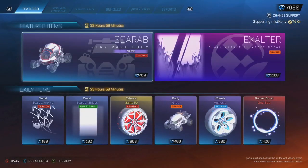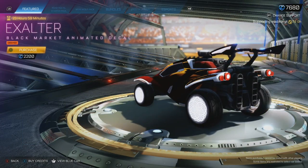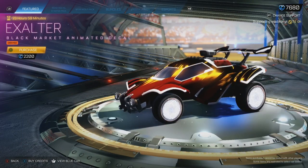The highlight today will be the Orange Exalter. Not worth it though — I won't buy it, but it's the best item in the shop today.